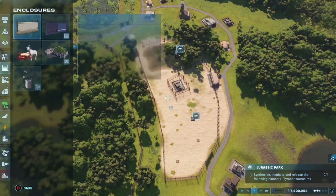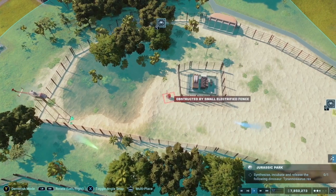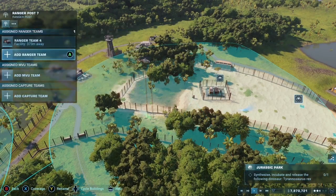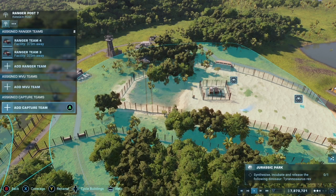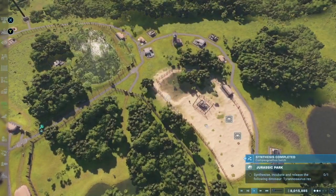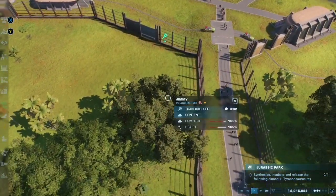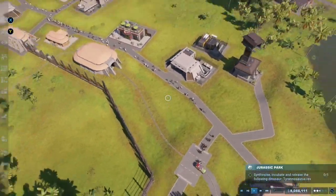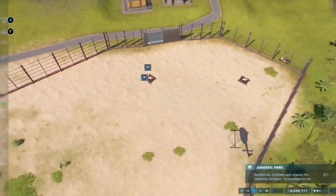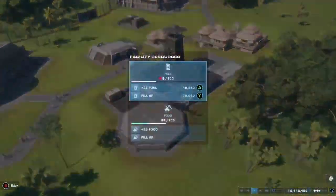The small dilophosaurs escaped because they didn't have enough friends — their population was only three out of the seven or eight they actually like. So I've got to make a few more of them. We're adding a ranger team to these little guys and then they should hopefully not try to escape and murder everyone. It's surprising — we haven't had a velociraptor escape, but we've had the smallest dinosaurs escape. The velociraptors are like, 'Oh yeah, we're chill.'